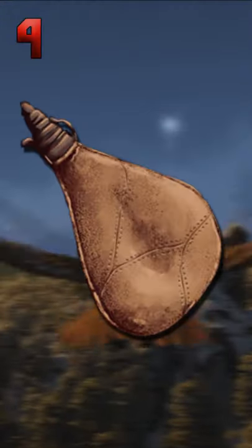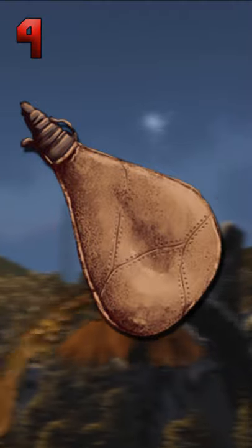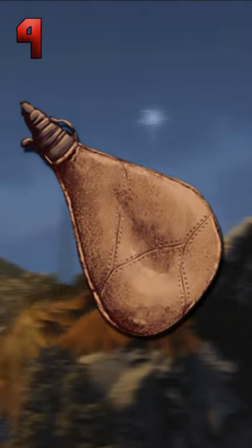Number 4: the waterskin. If you get one of these before you use your engrams to unlock and craft one yourself, you could be saving some early materials and mostly engrams.